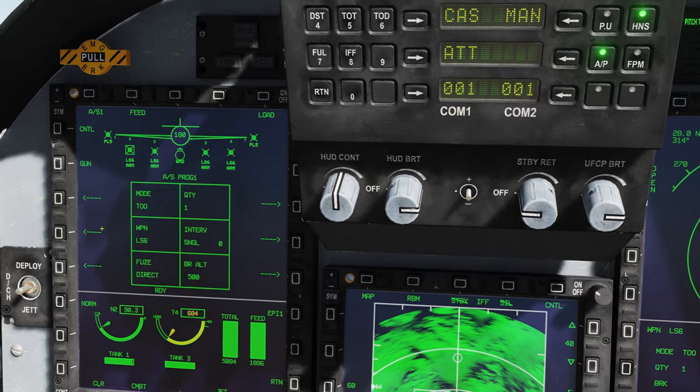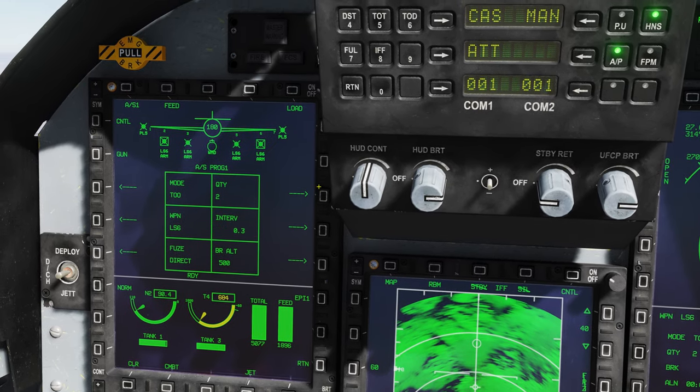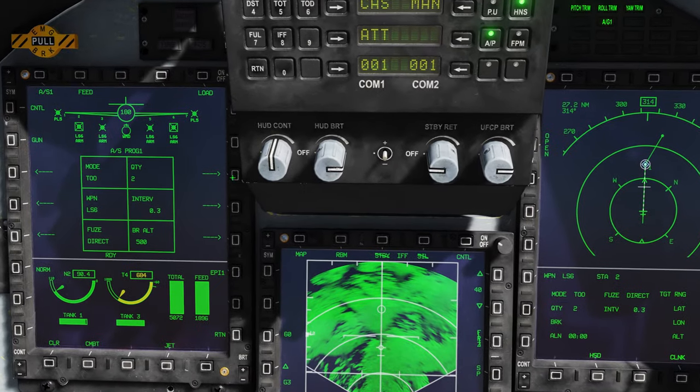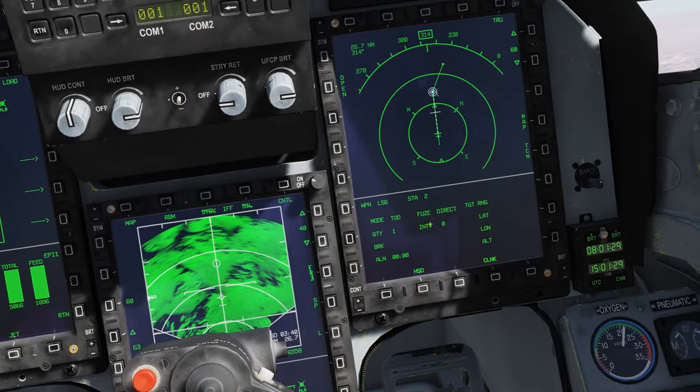Make sure all of the settings are what you want them to be. You can deploy two glide bombs at once if you want to, and you can also set an interval to avoid the weapons impacting each other.